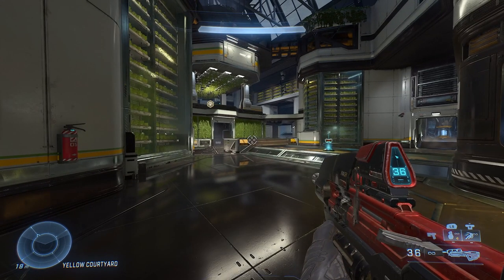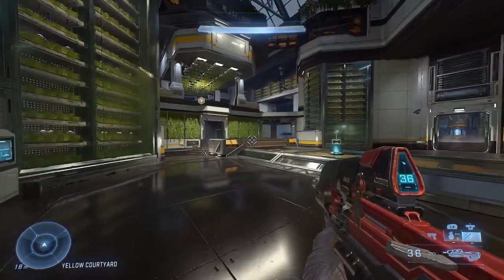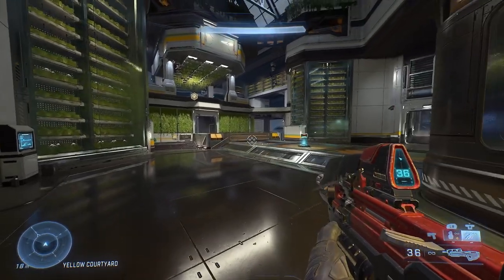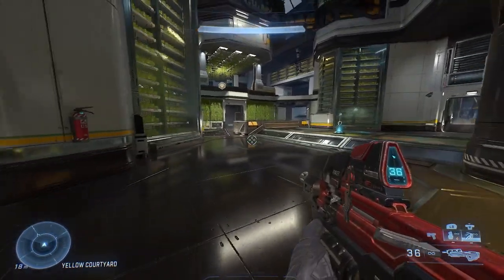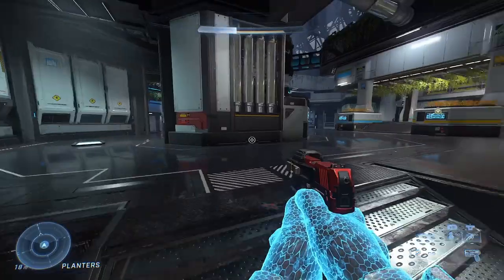What's up guys, Legend here, and today we're looking at how to use the Thruster. The Thruster can propel you in any direction you face your move stick in, so if you're moving left, right, forward, or backward, you'll move in that direction when you use the Thruster. When you're standing still, you'll automatically go forward.